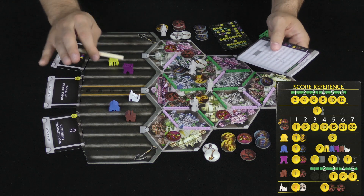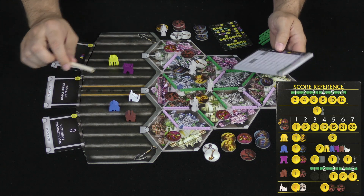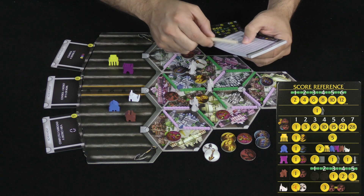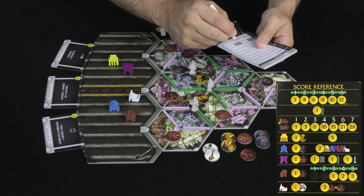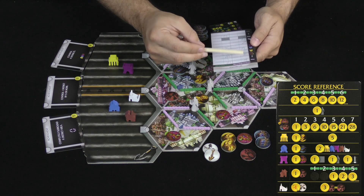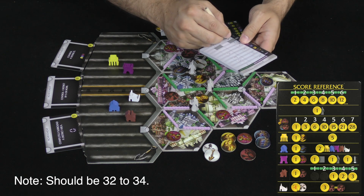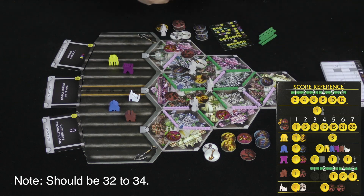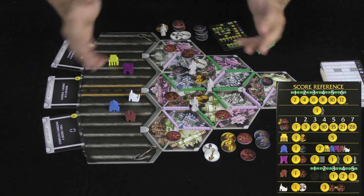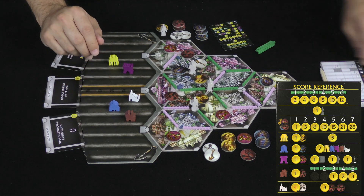These achievement cards, if we had them, would not be scored yet — they get scored just once at the end of the game. We add up these scores: that's 32 for me and 32 for my opponent as well. This interim scoring is set aside, we continue playing until all roads have been used, and then we do it all again — including the achievements this time — to see who the winner is.